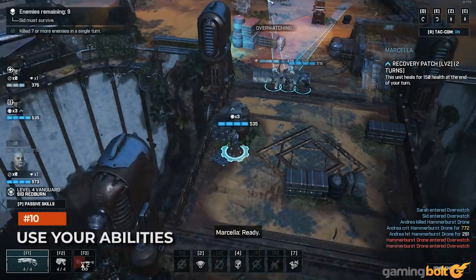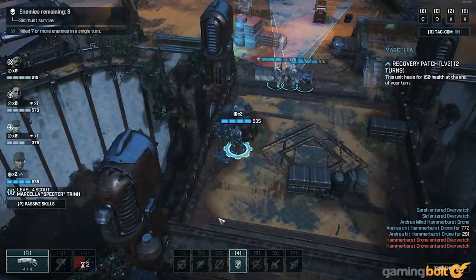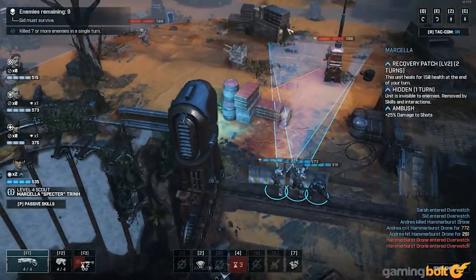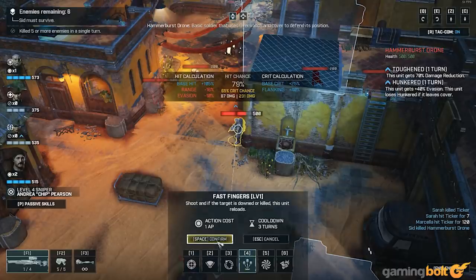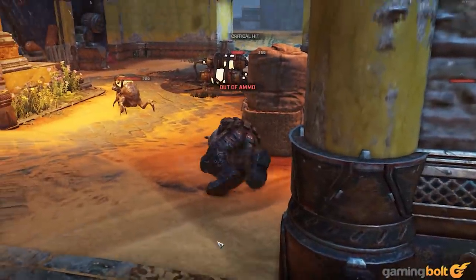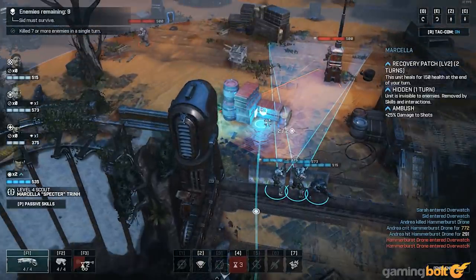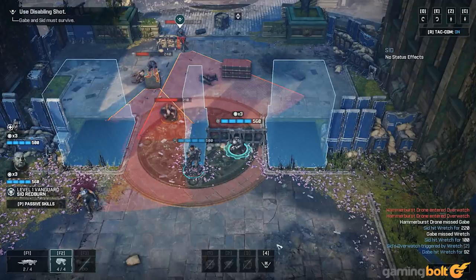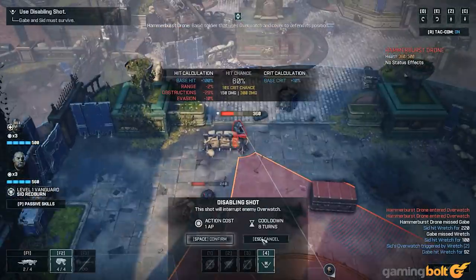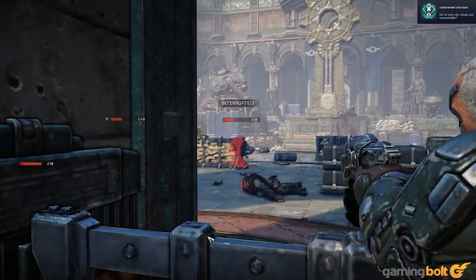Use Your Abilities. Like anything that goes on cooldown, it's tempting to try to save your abilities for the moments you think you'll really need them. But don't be too afraid to use them. Abilities like Empower give another unit an action. Fast Fingers lets you shoot and automatically reload if you kill or down an enemy. Cloak and your trusty chainsaw can turn the tide in any engagement, and it's better to use them when you think you need to rather than hoard them. The sooner you use them, the sooner they'll be off cooldown. Most missions last a few turns, so your abilities should come back before they're over.